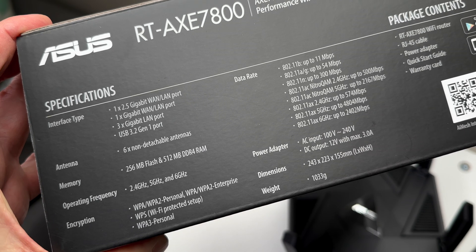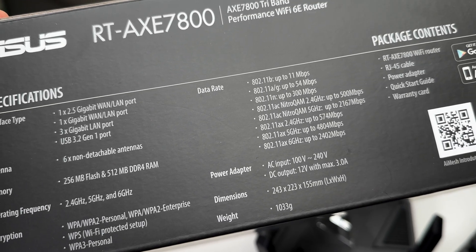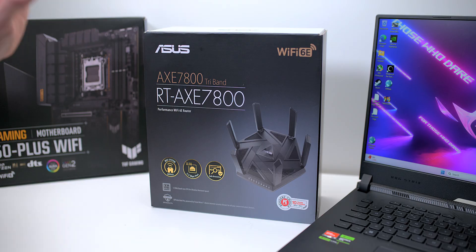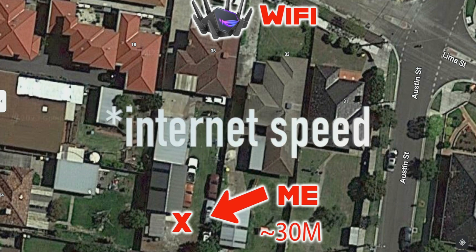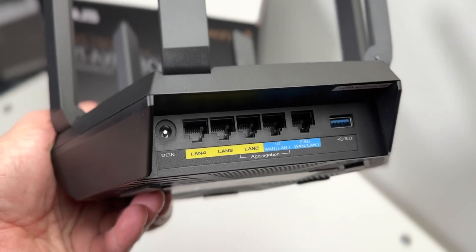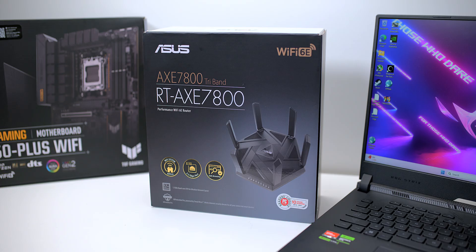It's great that it's got 6 gigahertz because that's a unique band that no one's using. It supports Wi-Fi mesh, so you can get two of these and connect them together. I've never had an ASUS Wi-Fi router that doesn't cover the whole house and even beyond — right out to the backyard. We have quarter-acre blocks in Australia and this reaches right out there from the front of the house. It has a 2.5 gig WAN/LAN port, four 1 gigabit LAN ports, link aggregation for LAN and WAN, 256 megabytes of storage, and 512 megabytes of RAM.